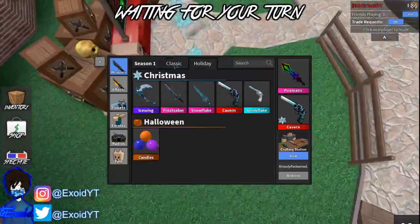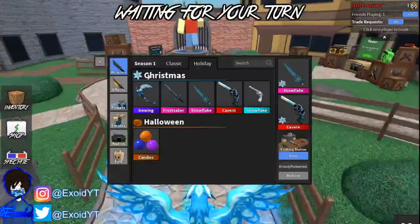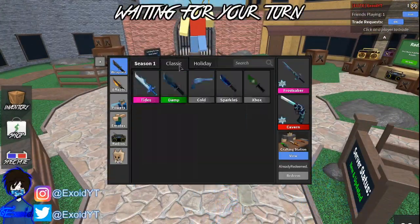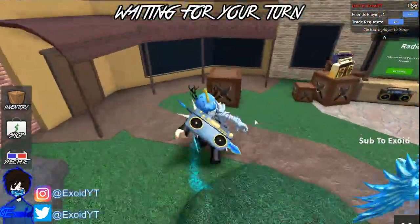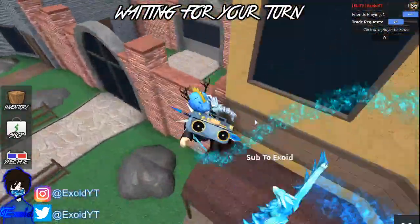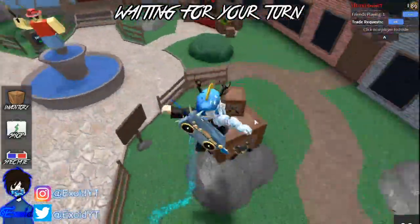That code gives you the Combat 2 knife, as you can see right there. I'm going to go ahead and equip the Snowflake knife because I think it's one of the coolest knives I have. Comment down below which godly you want and subscribe.